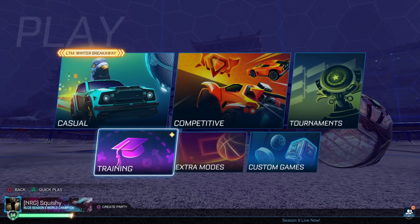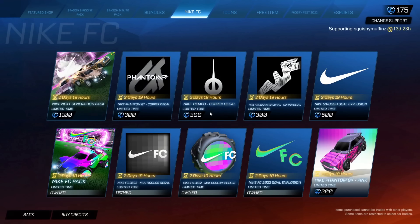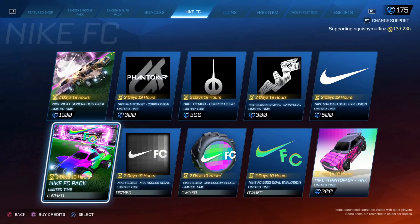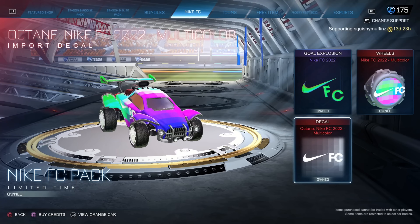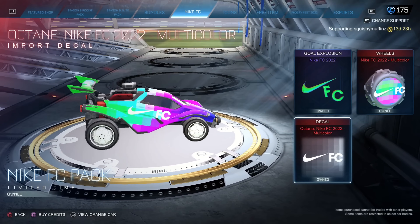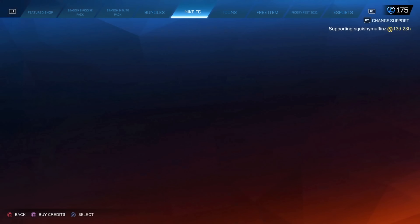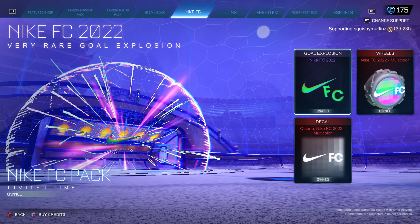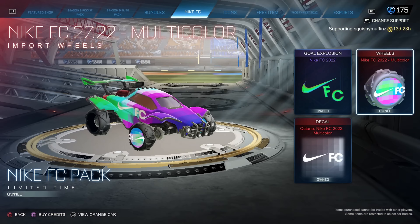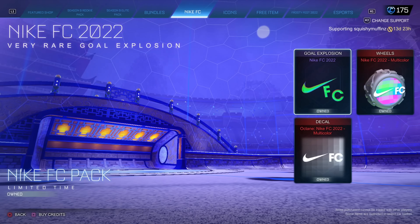What's up guys, today we're back with another video and we're going to be using the Nike FC bundle that came out. It's actually super nice — one of the nicest octane decals in the game. It's really nice multicolored and it looks sick from the player view angle. It also came with an explosion effect and wheels, and the goal explosion is pretty nice as well.